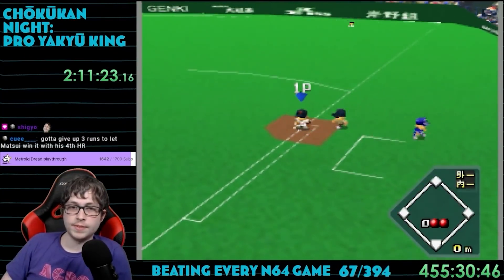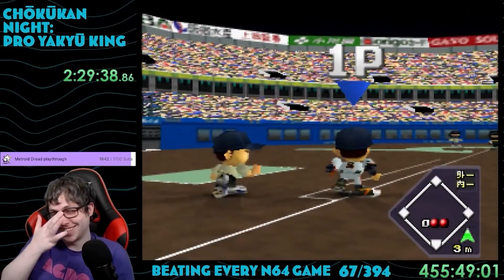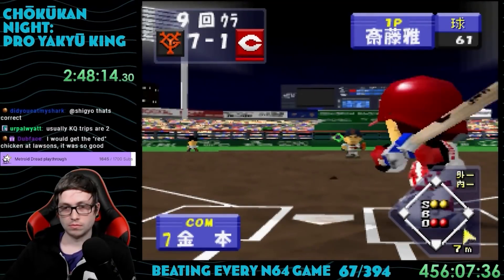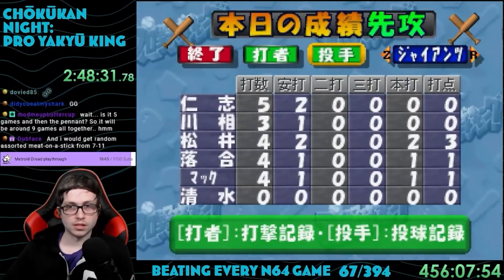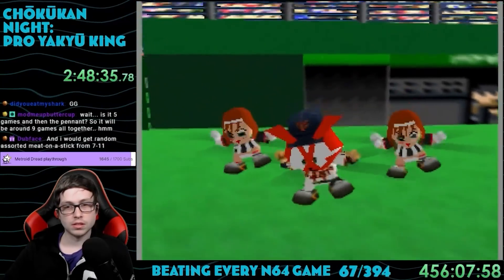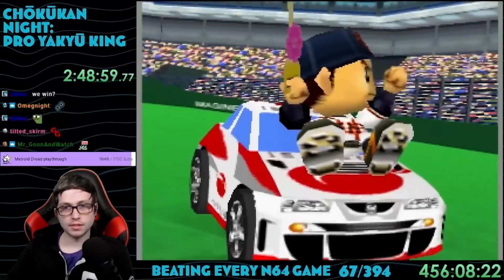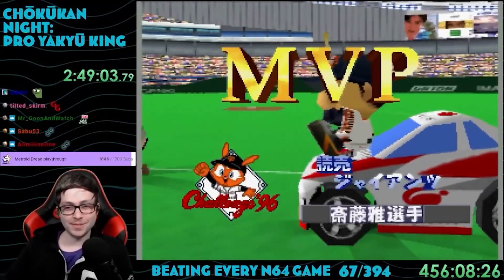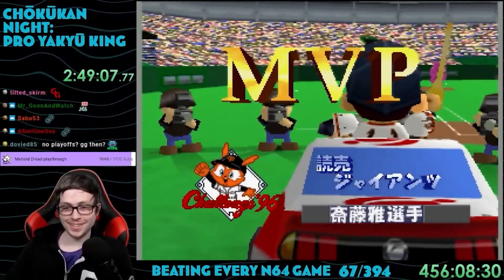Game 3 was against the Yokohama Bay Stars — I took them down 0-3. Then I played the Tunichi Dragons, who I beat 4-2. Finally, game 5 was against the Hiroshima Toyo Carp, and we beat them 7-1. For being in first place at the end of the season, it plays a strange cutscene showing all the teams celebrating on the field with their mascot. Then it shows an even weirder cutscene for the league MVP, where they're on a car holding a gigantic key. The MVP gets a car as a prize — that's actually pretty neat.